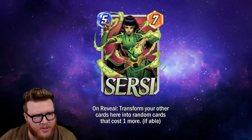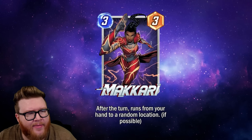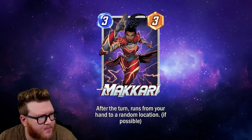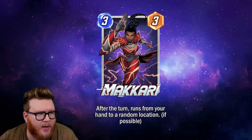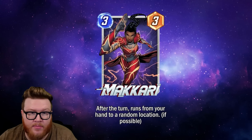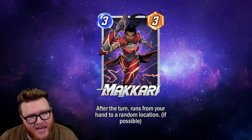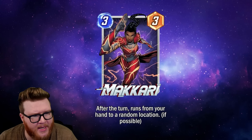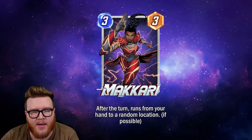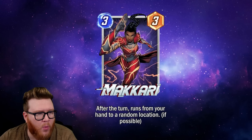Next up is Makari — a three-cost, three-power card. After the turn, she runs from your hand to a random location if possible. So she's in that Angel or Baku space where she's just summoning herself into play — could be on turn one if you get her in your opening hand. Basically free — you don't have to spend any energy — and three power is perfect efficiency, better than Wasp or Yellowjacket. She has potential upsides for Cerebro-3 decks, Silver Surfer, and similar game plans.